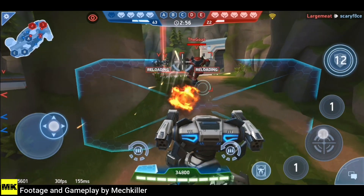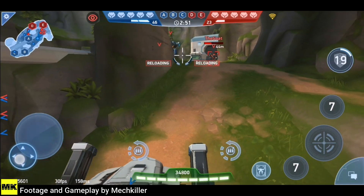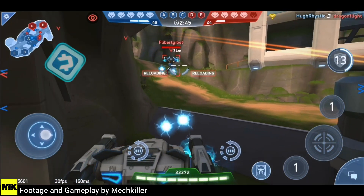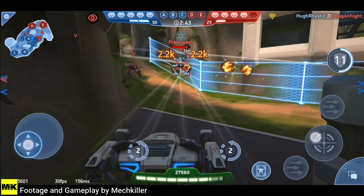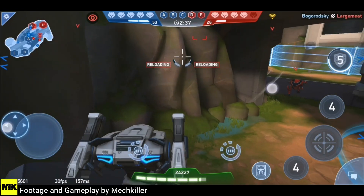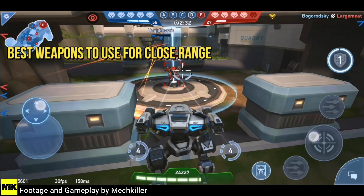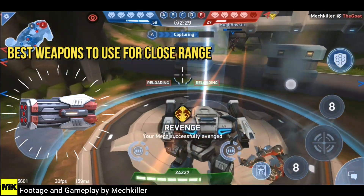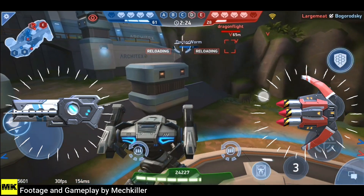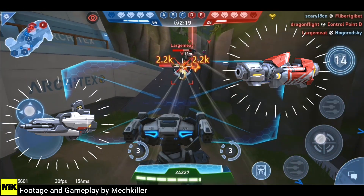The Aries robot costs 75,000 credits in the game, and it's also a bit costly to upgrade — it's an expensive robot to have in your hangar. The best weapons for close range on this robot are missile rack, which I'm using right now. You can also use pulse cannon, javelins, carbine, and RPGs very efficiently on this robot.